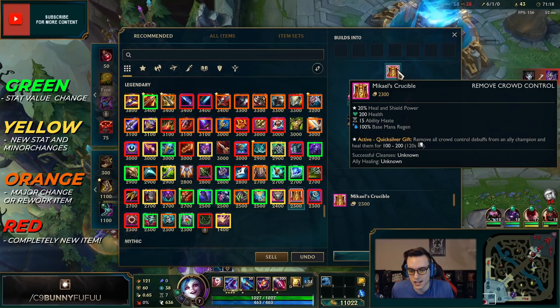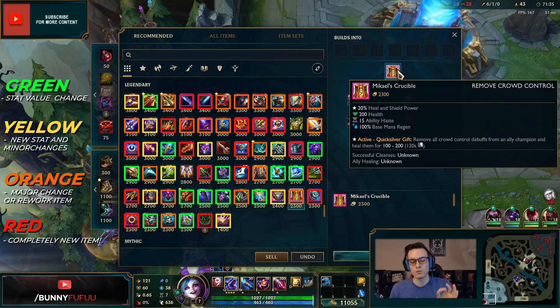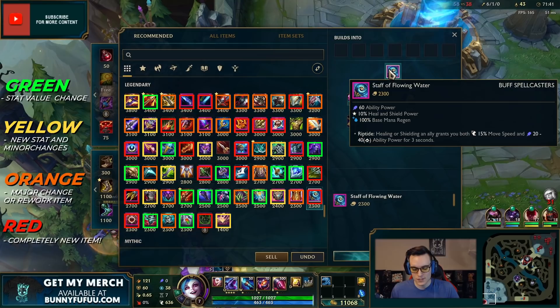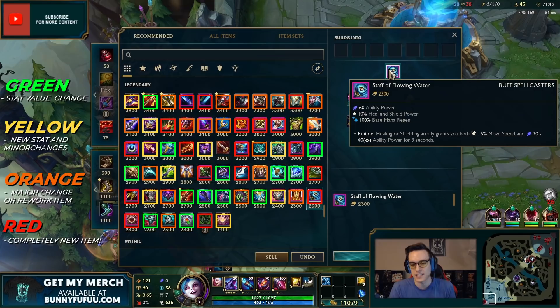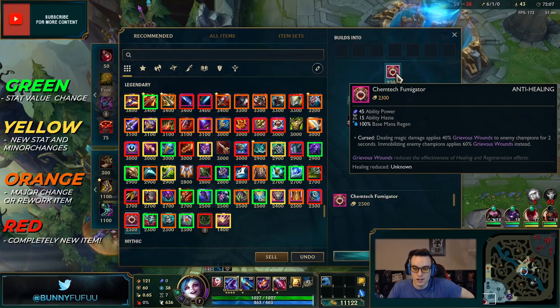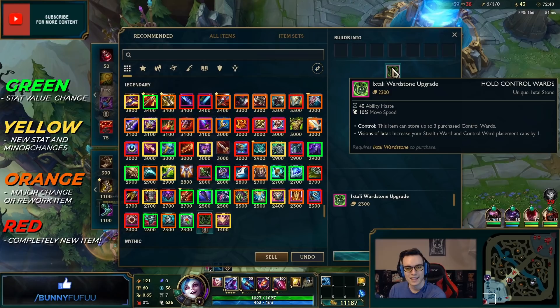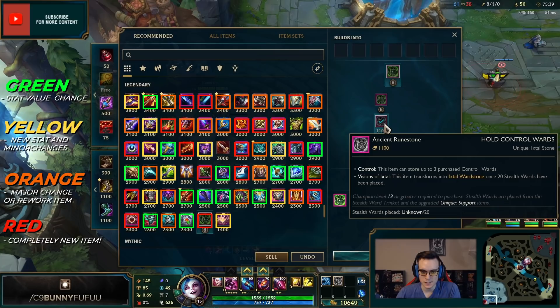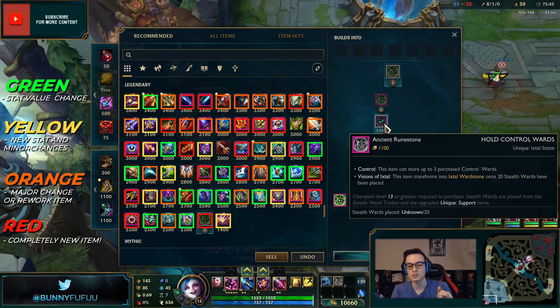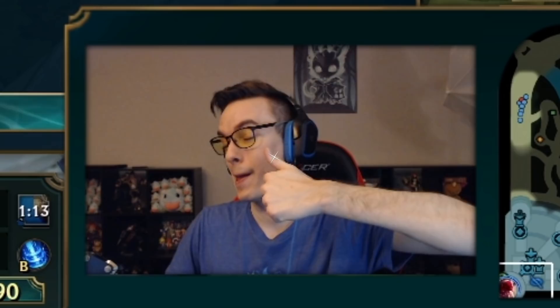Mikael's Crucible — not sure if it's bugged right now because it has the same wording as QSS and the active literally says 'Quicksilver Gift' — I'm not sure if it will cleanse a Malzahar or Skarner ult. Staff of Flowing Water is like an Ardent Censer but for AP carries — gives them move speed and ability power for three seconds. There's also a grievous wounds option for supports where stunning someone ramps it to 60%. Last but not least, a new support pouch — you can store up to three control wards and at the highest rank place two control wards at the same time.